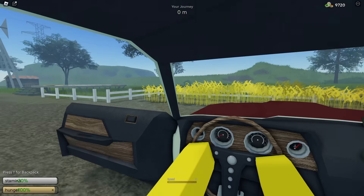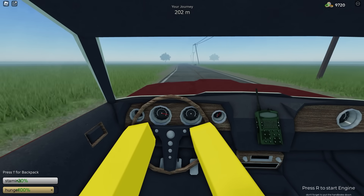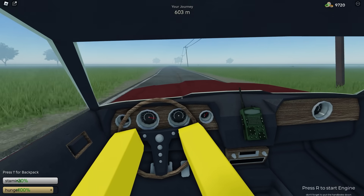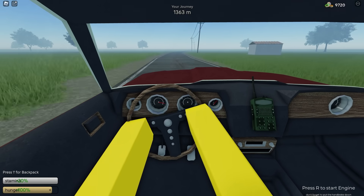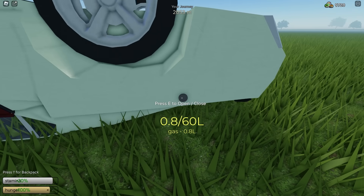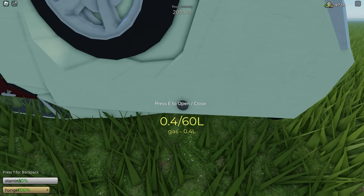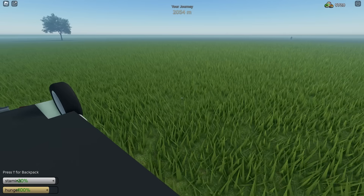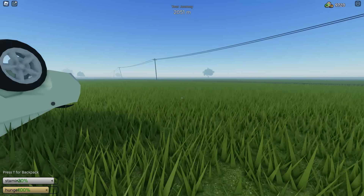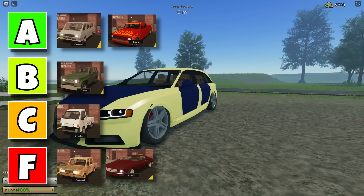Now for the stinger car. You could actually get this for free to play a few updates ago — you just had to be in the game when it updated. It goes pretty fast and doesn't seem too bad overall, though it flips over very easily if you take too sharp of a turn. However, it used about 8 liters of gas in 2,000 meters, which is terrible. I was going to put this car in the B tier because it seemed pretty good, but because it absolutely drains your gas it's going all the way down to the F tier.